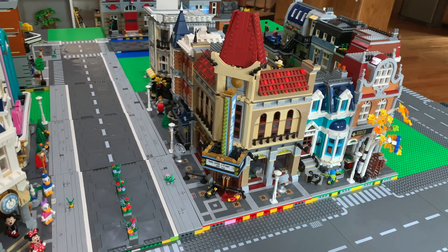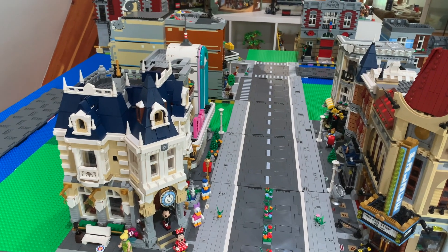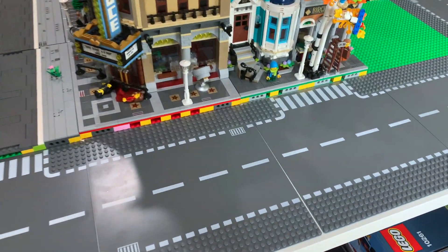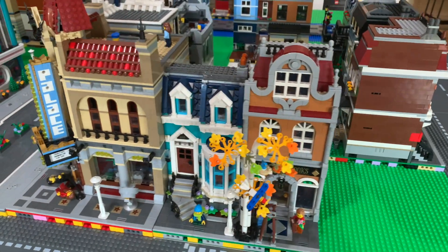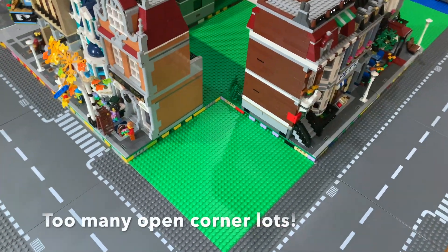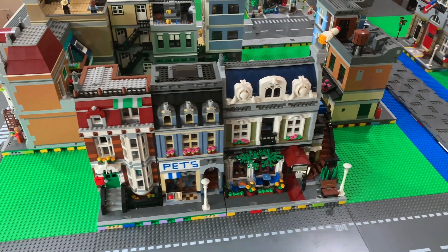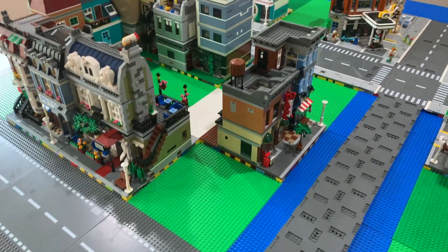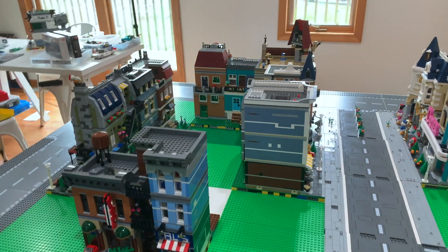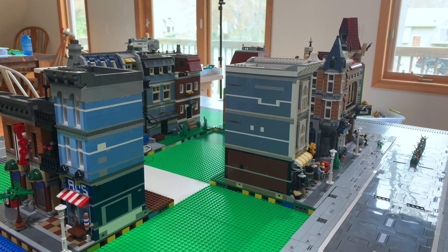As we go over to this bank of modulars, we start with the Palace Cinema. I really wanted to get that one across from the Costume Shop — I just felt like that was a nice pairing. We have some regular road plates out front to hold space. The bookshop looks very nice here, and there's another corner spot. We absolutely need those corners. We have the Pet Shop and the Parisian Restaurant, then around the corner is the Detective Shop and another corner. Beyond that you can see Assembly Square, and I put one of the half base plates in next to it because we'll need to do something special for that area.